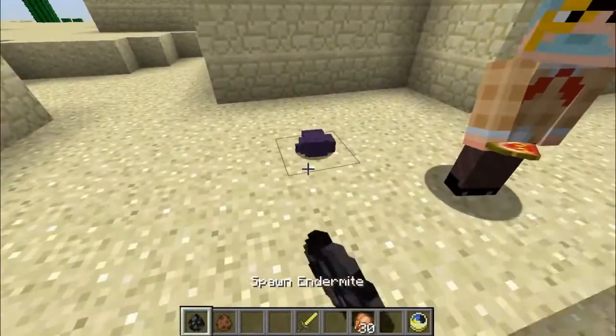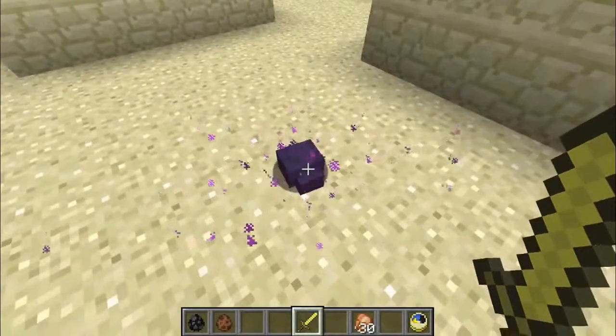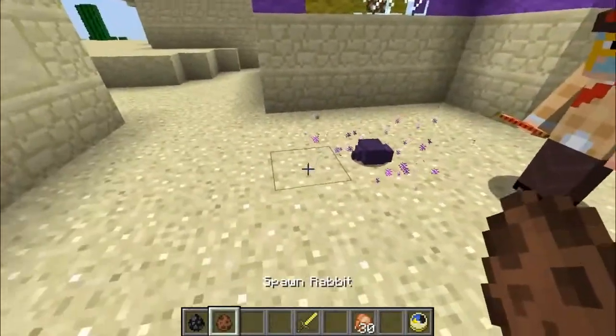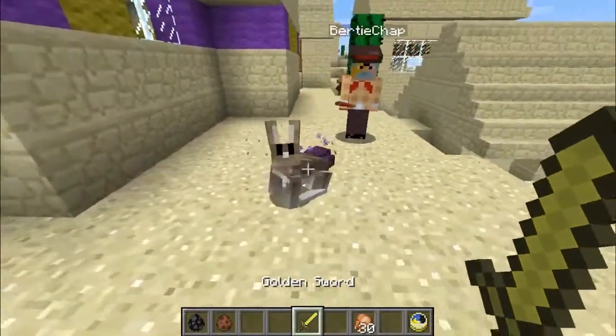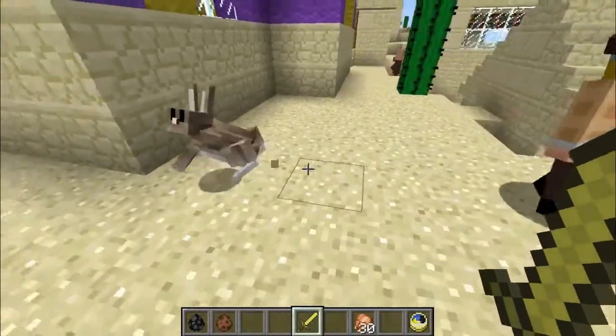Right, videos — this here is in fact an endermite. An endermite — that's new, you know. It's purple and wiggly. And this here is a rabbit, you know. Oh yes — they're rabbits! Brand new in Minecraft, yes indeed. And they're lovely, aren't they? They're lovely fluffy bunnies, I say.